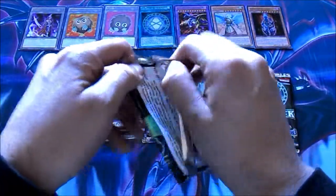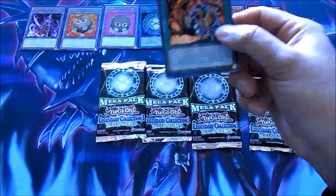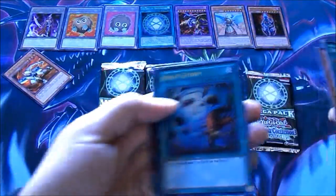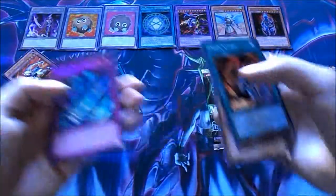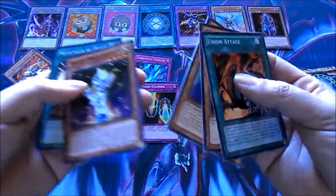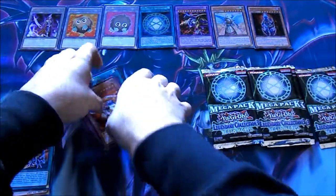Start, number one. Union Attack, Maneater Bug, Guardian Trice, DD Assailant — Rare. Oh hell yeah, Heavy Storm — Ultra Rare! Oh yeah, that's what I'm talking about. Secret Rare Torrential Tribute. And Ultra Rare Magic Cylinder, Silent Magician LV4, and Messenger of Peace. Not bad for my first one!